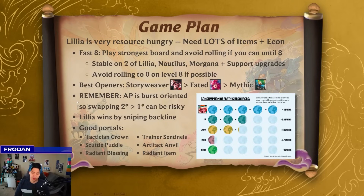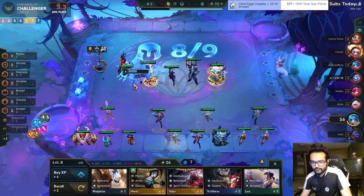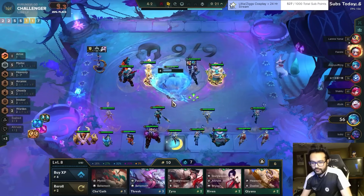Important to remember: this AP comp is burst oriented, so swapping a two-star for a one-star can be risky. If you have a one-star Lillia and you sell your Zoe two and Zyra two to play Morgana one and Lillia one, you might not kill anything because you have a threshold you're trying to burst through. And if you don't kill things, you have to wait for your next round of casts — by then the fight can completely change. That also applies to frontline. If you're playing Aatrox and Shen and sell them for one-star Tahm Kench and Nautilus, you can put yourself in a really tough spot. Play good fundamental TFT and justify the two-stars over the one-stars unless the one-star is that important to the comp.